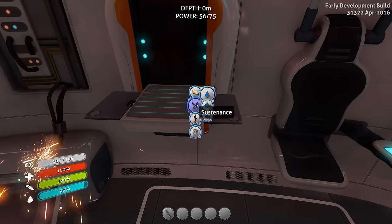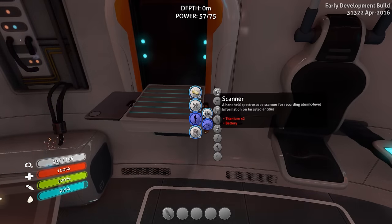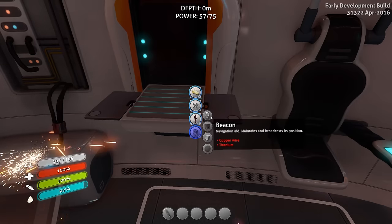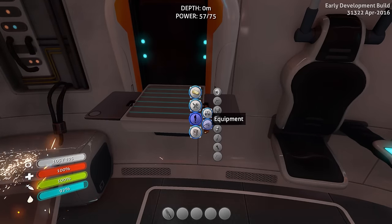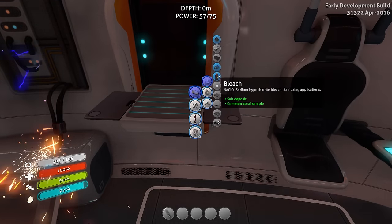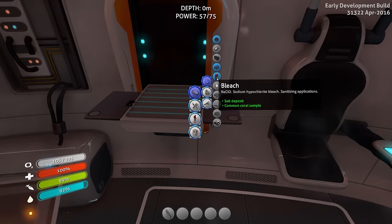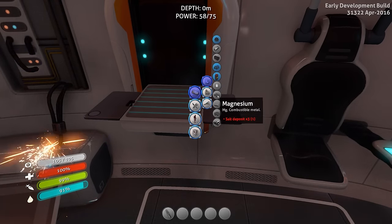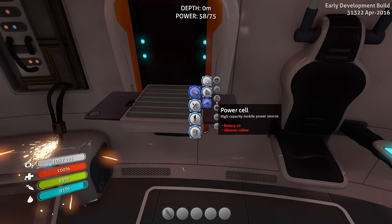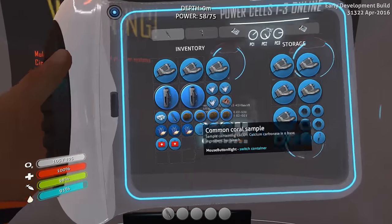Now we need to figure out what we need — which is a welder and a scanner. Two titanium and a battery. How do we make a battery? Battery must be up here. Bleach — okay, we can actually make water out of bleach as well. Power cell, battery acid mushrooms — that's real easy.